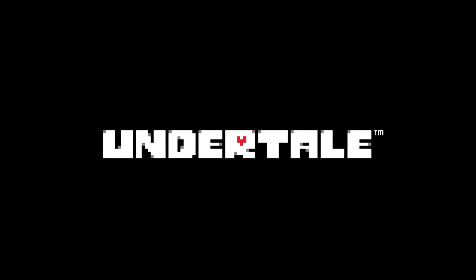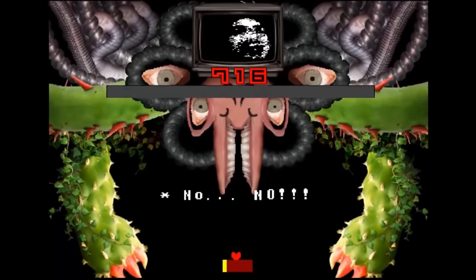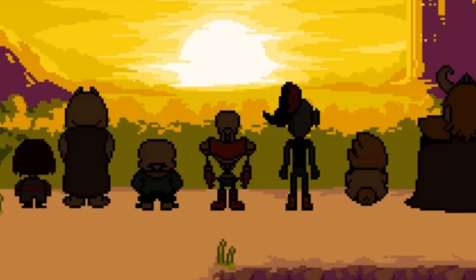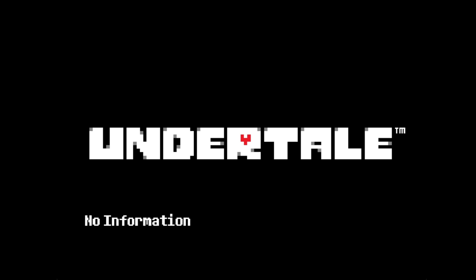If you press X or Shift five times on the title screen, you'll get an activity level. Activity Level A appears if you have completed the neutral ending. Activity Level B appears if you have completed the pacifist route. Activity Level C appears if you have fought Sans twice or have killed him. If you don't have any data, no information will appear.